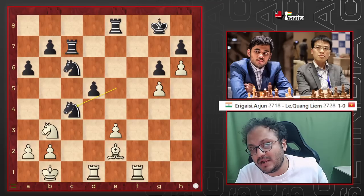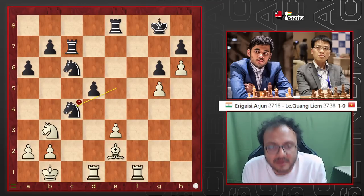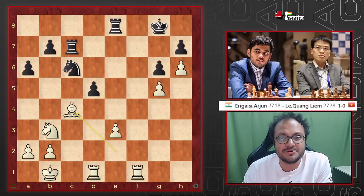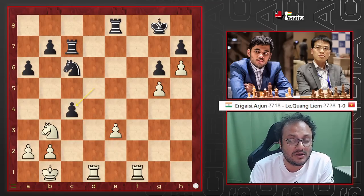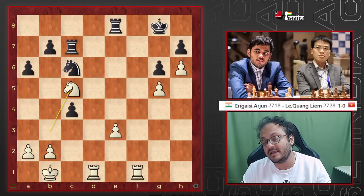Even knight c4 — and that is a massive blunder. Try to think: why is this a huge mistake? White to play. Yes — bishop takes c4, pawn takes knight c5, and now the knight is coming from d7 to f6. And it's game over.